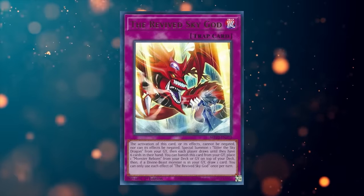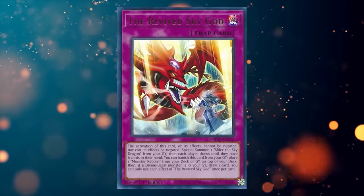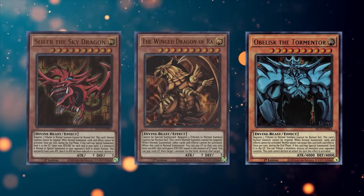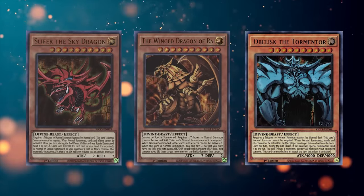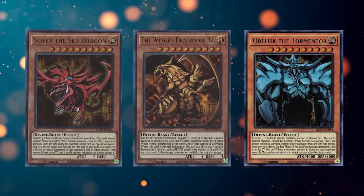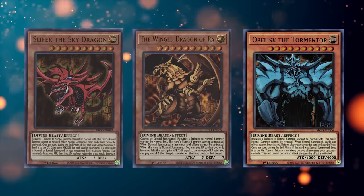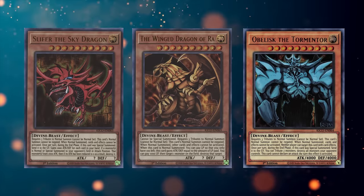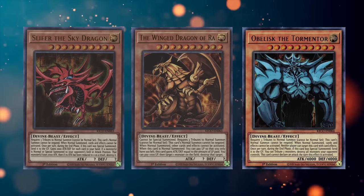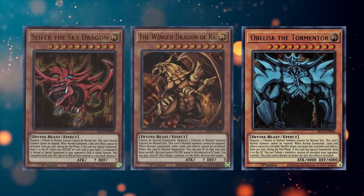Konami did give Slifer one insanely powerful normal trap card that's seen some experimentation in branded decks, but even with that trap, Slifer still hasn't made any impact at tournaments. The Egyptian God cards are awesome iconic monsters that all suffer from a few major drawbacks. While I appreciate Konami giving these cards support every so often, I also think it'd be cool to finally give them Extra Deck monster retrains — one of the biggest reasons these cards haven't been successful is simply that they're three tribute main deck monsters. I'd at least like to see some Obelisk support that maybe doesn't suck as much.